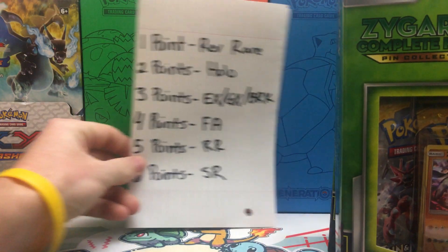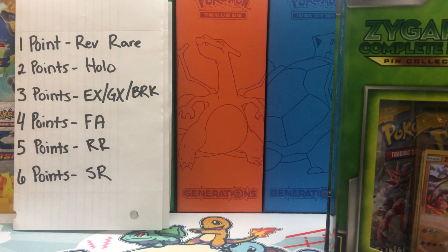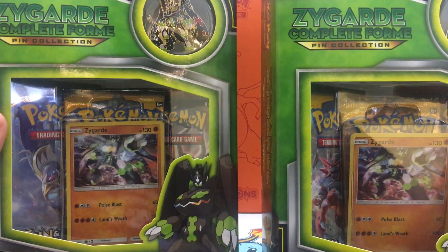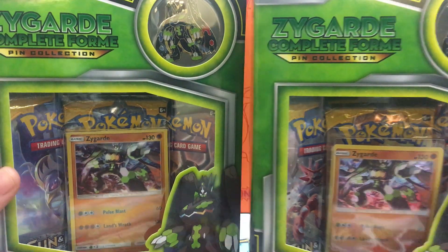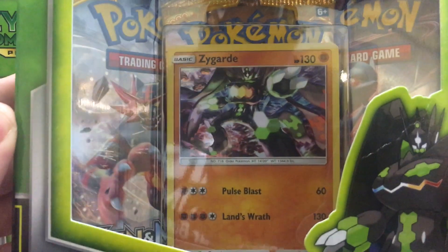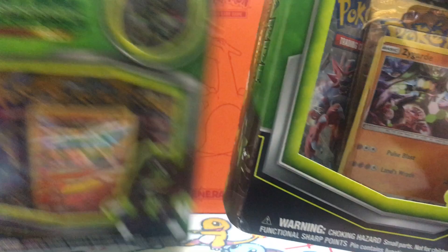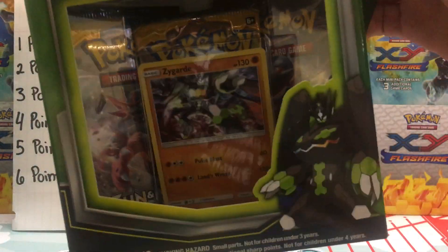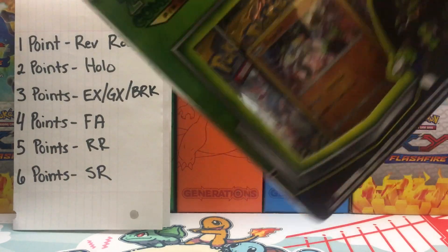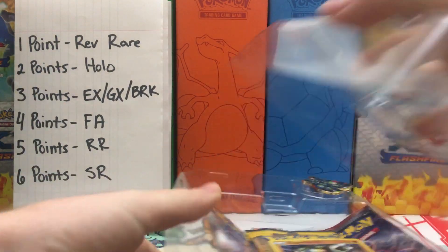We'll leave the scorecard in the back so everybody can see it, make sure it stays on frame. Here are the two boxes that we are going to be opening up. They come with two Sun and Moon Booster Packs and a Breakthrough. Usually I open everything up off-camera, but since it's a battle, I want to make sure that everything is kosher.